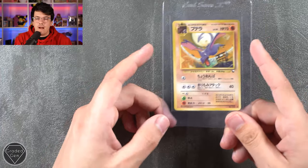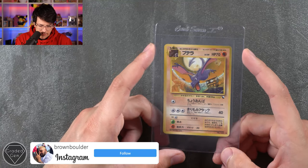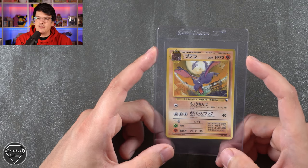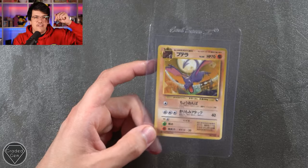Next up we have Cameron or Brown Boulder over on Instagram. We've got this awesome Japanese Aerodactyl promo — flying through what I can only presume is a museum, or it's escaped where you've created this Pokemon from the fossil. Thank you very much for sending that in — go check out the Instagram down below.